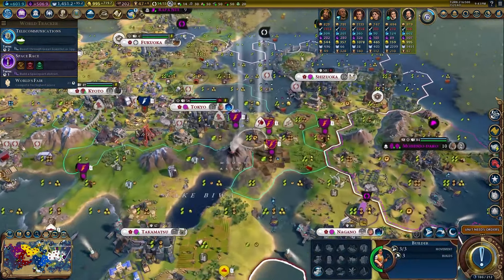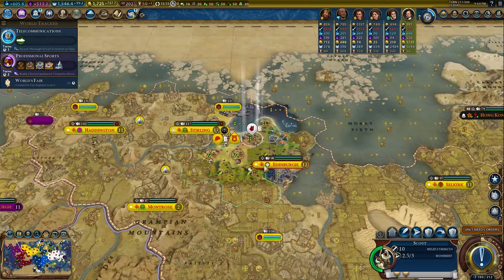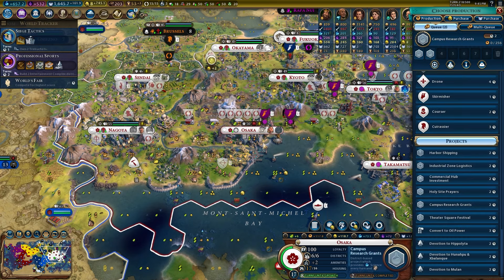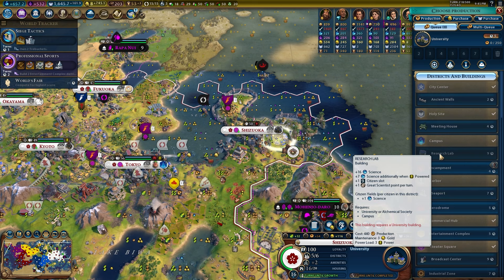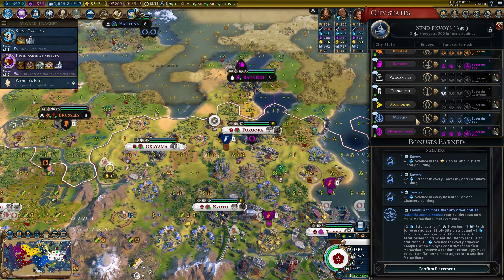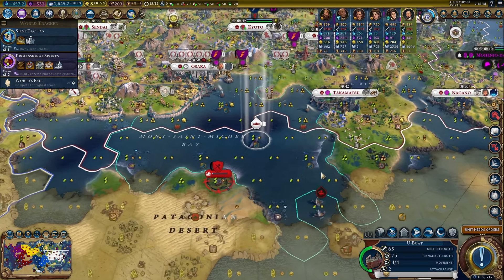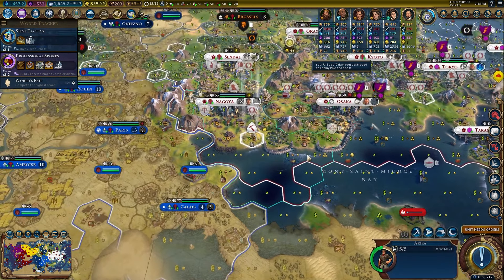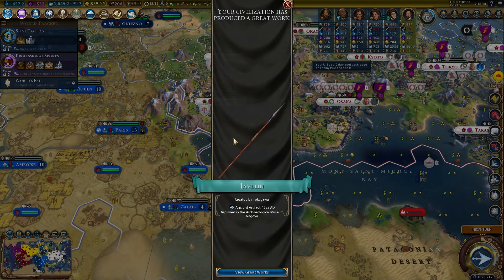The great merchant is over in Mogadishu — I have no idea how I'm going to get those envoys, but I will and I will take over Mogadishu. We really have quite a few great scientists we need to run through to get to the space race runs at the end, so we'll try and tech through those as fast as we can. Three envoys — watch out Mogadishu, I'm coming hard.